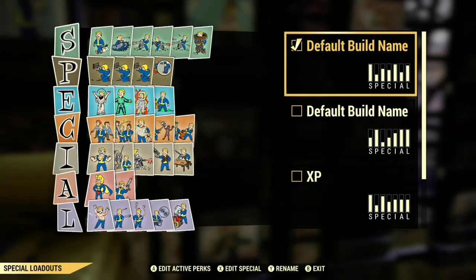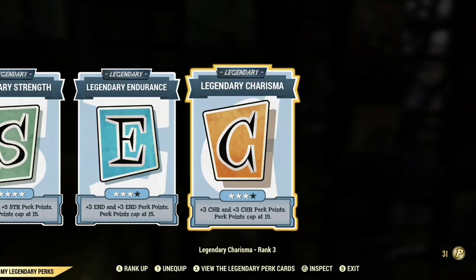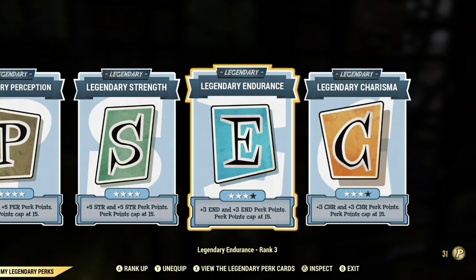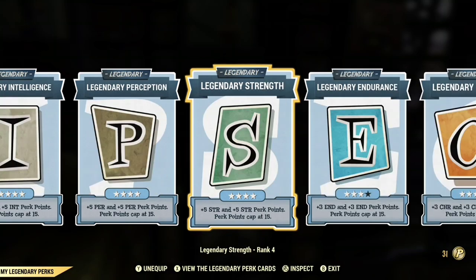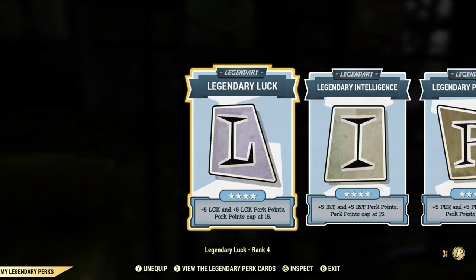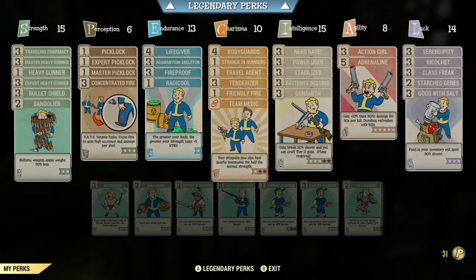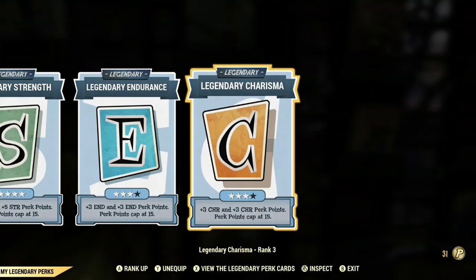I'm going to show you guys the legendary cards you need for this build. You're going to need Charisma, Endurance, Strength, Perception, Intelligence, and Luck — you need to max out all of them except Charisma and Endurance. Those two perk cards you can max out if you want to have extra points, but I haven't maxed them out.